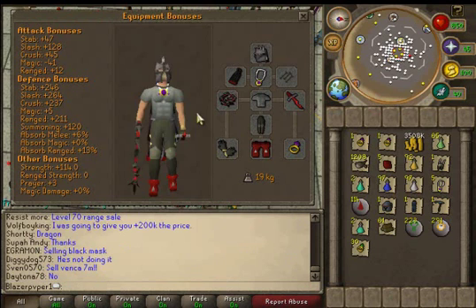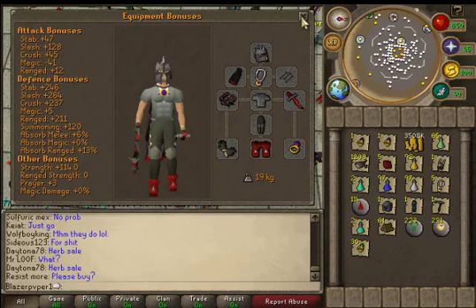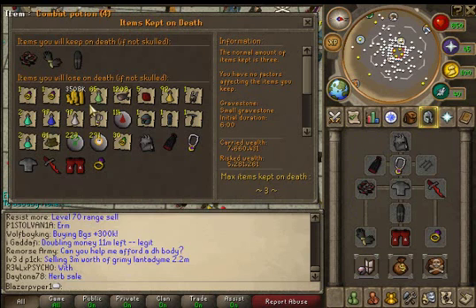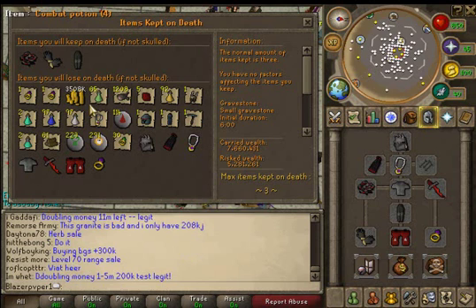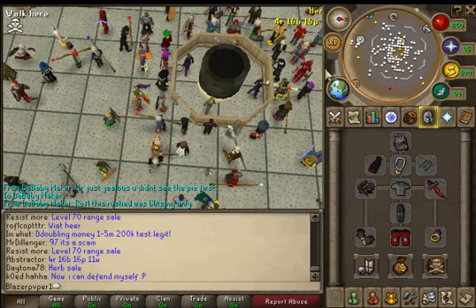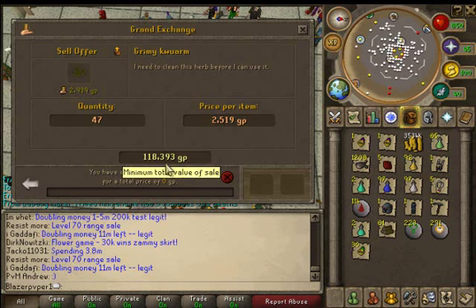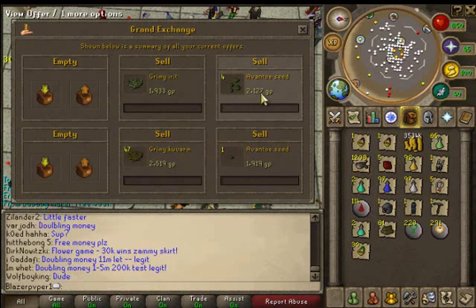This is my slayer gear - my helm, my cape, all of this. I think it looks pretty cool. So PC-ing it: 7.6 mil current wealth. The thing is I have 1.1 mil in Managing My Kingdom, so that's 8.7 mil. Then I have like maybe 500k more. Adding in the small amounts - 25k, 100k, 1k - it's roughly 8.7 to 8.9 mil total.